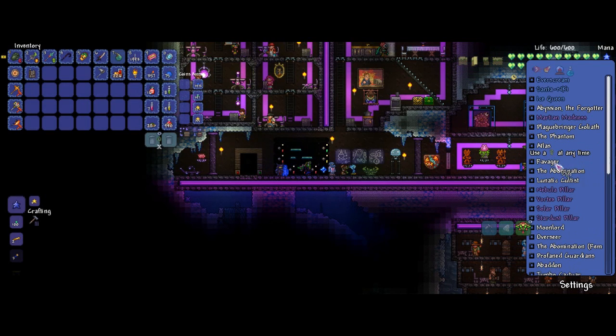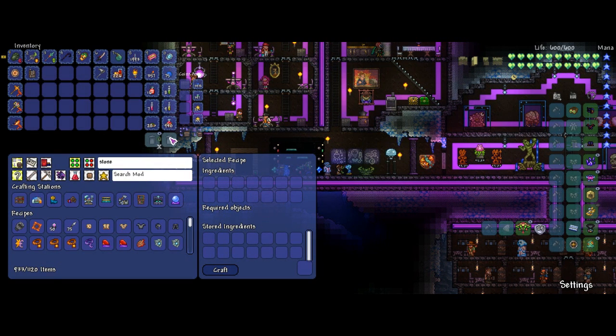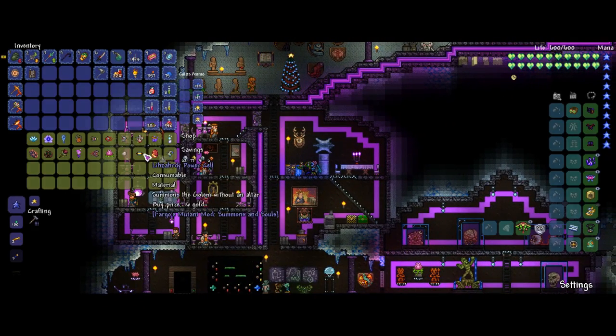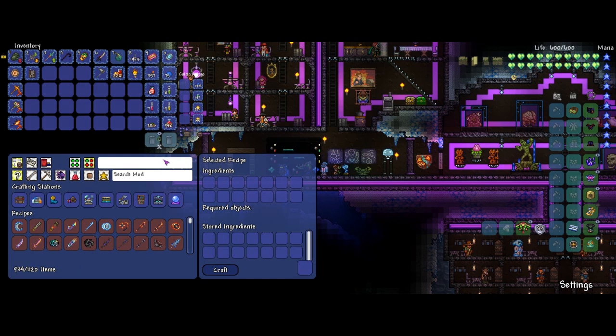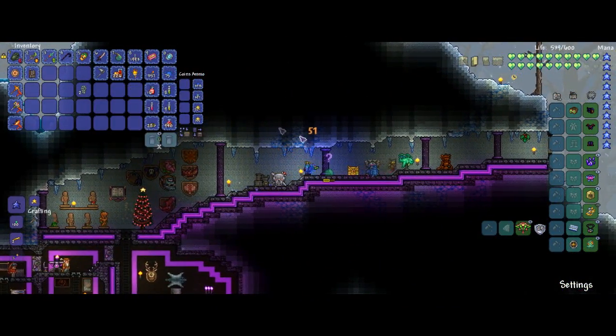Let's see — we gotta make the Stone Fist. Can I just make it straight up? Let me check the recipe. I cannot make it directly. What am I missing? A lizard power cell — easy, that's easy to get. We'll buy two of them, put them in there, switch them to regular power cells. That's how you do it. Power cell done, and now we can make the Stone Fist easily. Do I have everything? Yep, we're good.